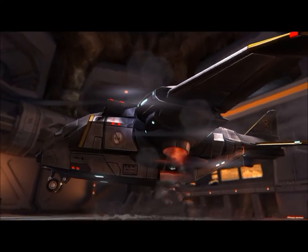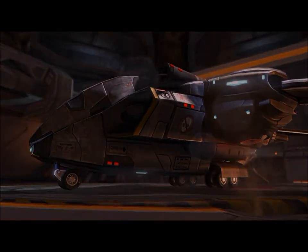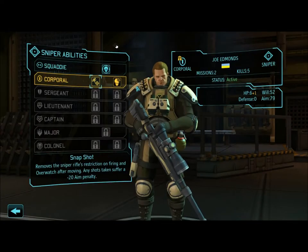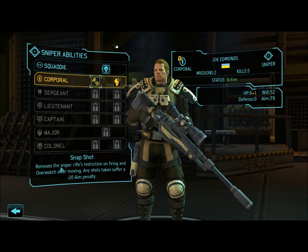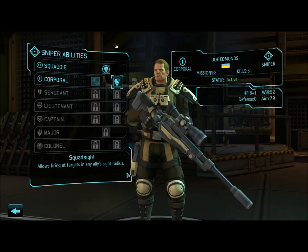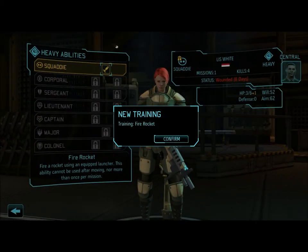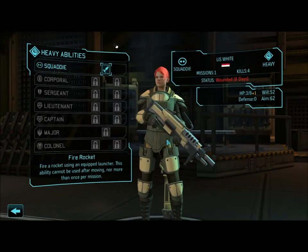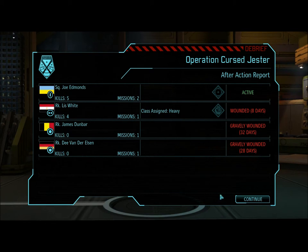Not bad for a first time out. Let's see if anybody got promoted — we have promotions! Joe being a sniper can take a snapshot and remove the sniper's restrictions for firing and overwatch after moving, but any shots suffer a minus 20 aim penalty. The more important one is squad sight, which allows firing at targets in any ally's sight radius — so he can be miles away from an enemy, but so long as one of our allies can see him, he can get that shot off. That's really cool for snipers. Apparently my wife is a badass, which is true — so she's gonna be a heavy, packing rocket launchers and other fun explosive things.